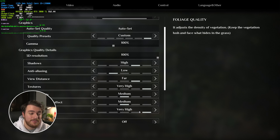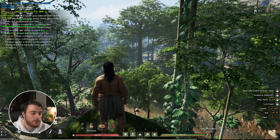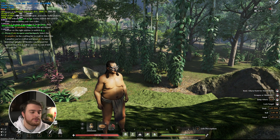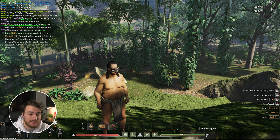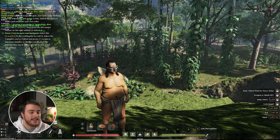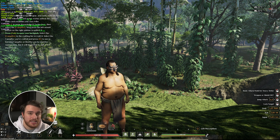Then finally, foliage quality. You'd expect a big difference in performance between very high at 95-ish and very low at around 100 — there's not all that much difference. We get way bigger performance impacts from other options. Having this game set to higher options is probably going to result in a better looking game overall. Obviously you'd want the game to feel more alive, and the best way to do that if you have extra performance lying around is by leaving it set to very high — that's what I'll be doing here.